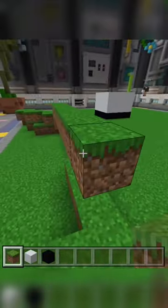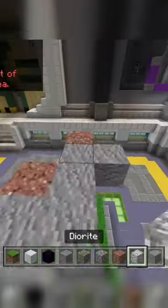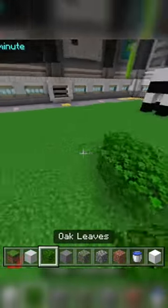First I would create a mountain by starting off with grass. Then on top of it I would add stone. After that I would use snow at the very top. After that I added some leaves and trees.